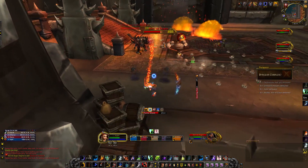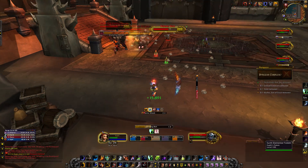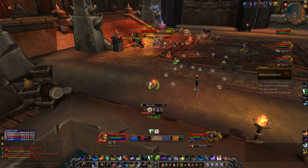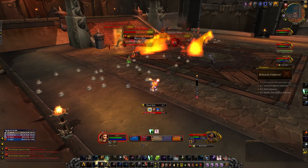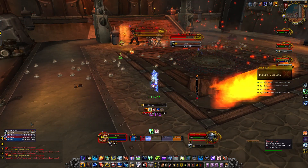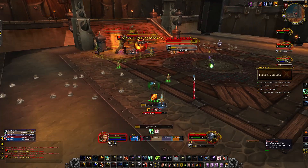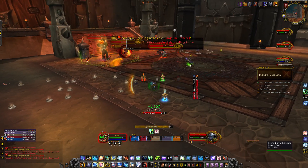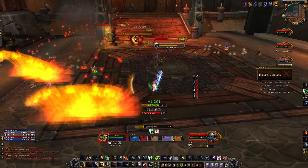Throughout the fight, Nessa will cast Gut Shot, targeting random players and dealing physical damage. You will need to make sure to spread out to avoid taking additional damage from her Malfunctioning Jumper Cables, which is basically Chain Lightning that will inflict nature damage to 3 nearby players. Nessa will also fling Ogre Traps, surrounding you with 8 traps - triggering these traps will root you in place for several seconds and inflict a bleed dealing physical damage every 1 second for 7 seconds. You will want to pass in between these to avoid being rooted or hit with other abilities.